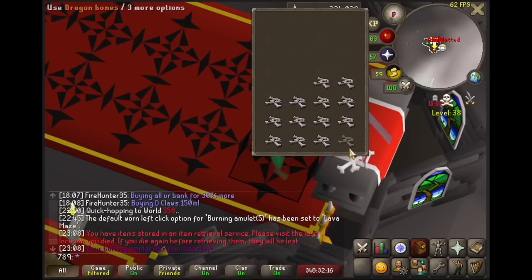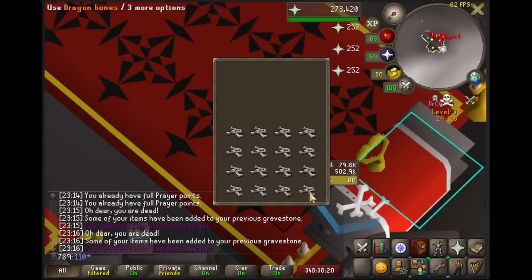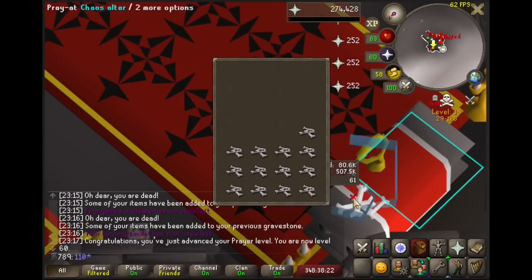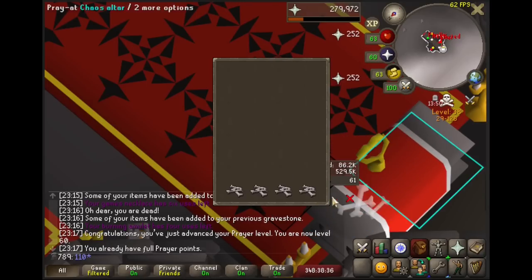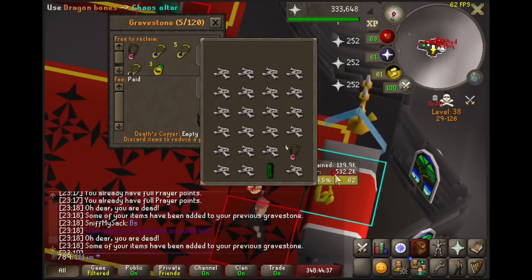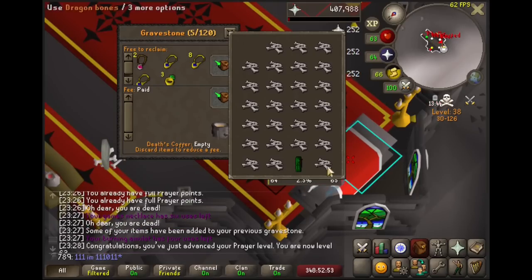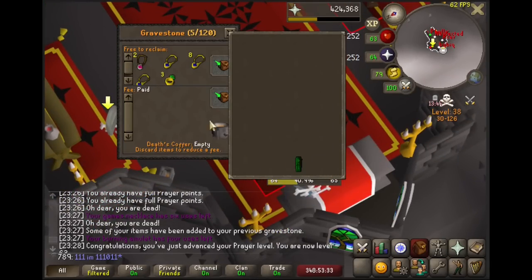Let's view some level ups: here is level 58, 59, and level 60. With Chivalry unlocked, there wasn't another prayer unlocked for me until level 70, and that required 70 defense. I decided to stay at the altar until I either ran out of bones or got attacked. Stay tuned to see what happens first. 61 prayer, 62, and shockingly enough, I was able to use all of my banked bones without being attacked. We finished up at 64 prayer, meaning we had to get back to green dragons for 6 more levels.